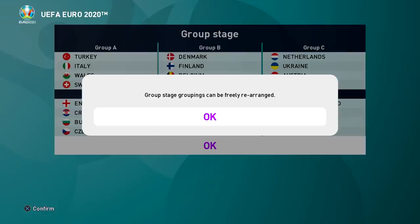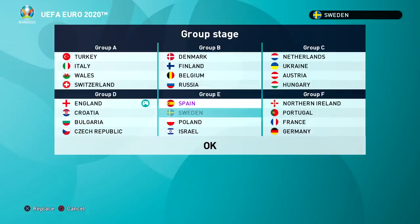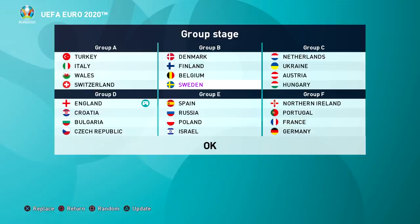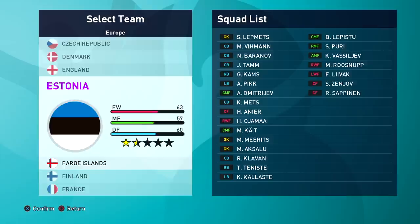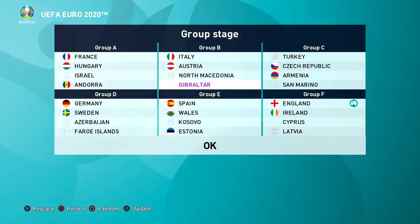That's the group stages - we've got Croatia, Bosnia, Czech Republic, Switzerland, Wales, Italy, Turkey and other teams. It's not a big draw, just 24 teams. You can randomize this as well to have different nations in different groups. I just found this feature where group stages can be freely rearranged - so if you really wanted to replace a team you can do that. You can press the replace button and switch a team out. You can even press the triangle button on a team and pick from nations that didn't qualify, like replacing Portugal with Armenia.